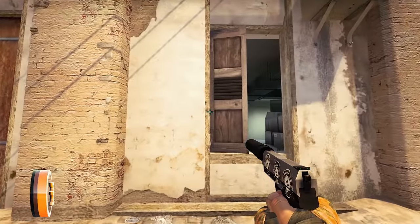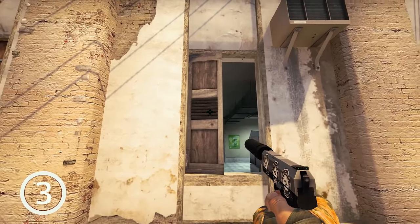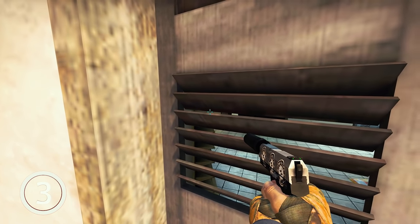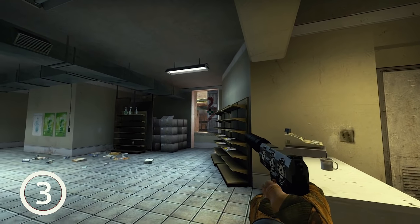B bombsite again. We have talked a bit about this wooden thingy before. It often gets destroyed in rounds, but if it's not destroyed, you can have a nice one-way view from B bombsite to market. If you camp here, they just can't see you from the market. Try it out.